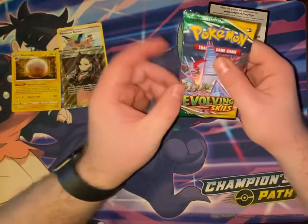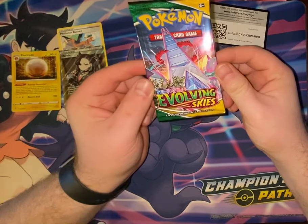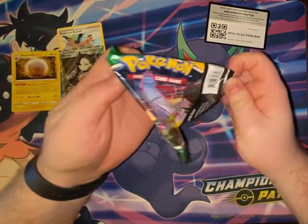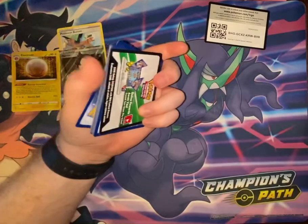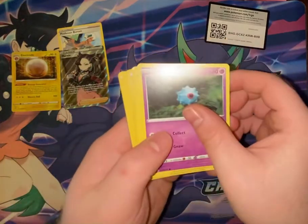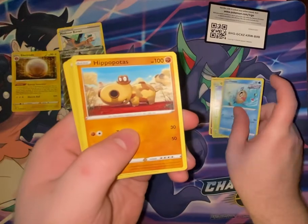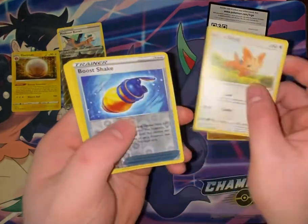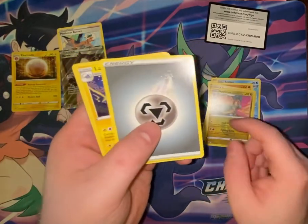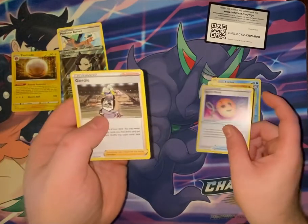For the final pack we have Evolving Skies with the Gigantamax Duraludon — just looks like a big skyscraper. We have Woobat, Gossifleur, Feebas, Hippopotas, Lillipup, Boo-shake, Appleton, Steel Energy, Lanturn, Spirit Max, Mask, and Gordie.